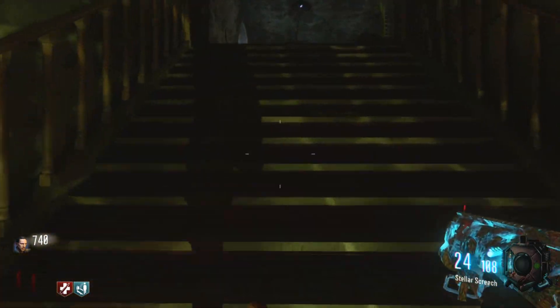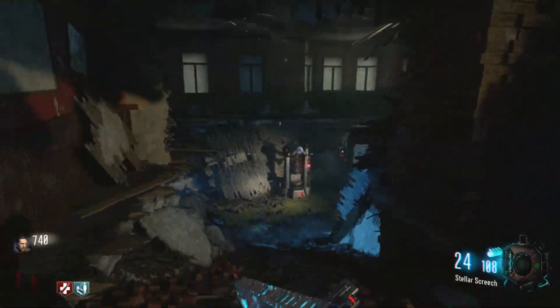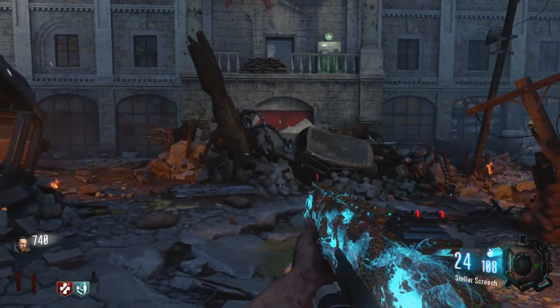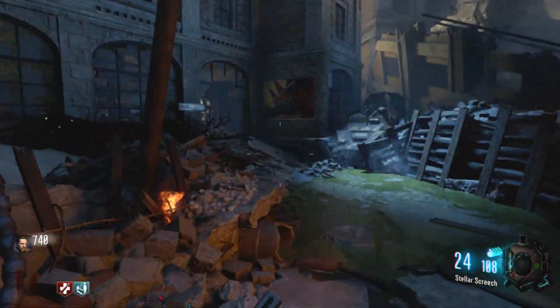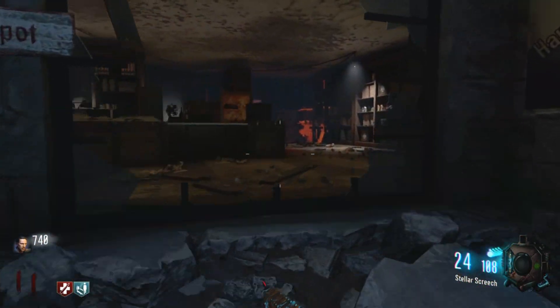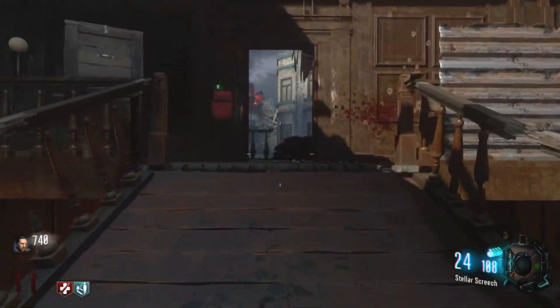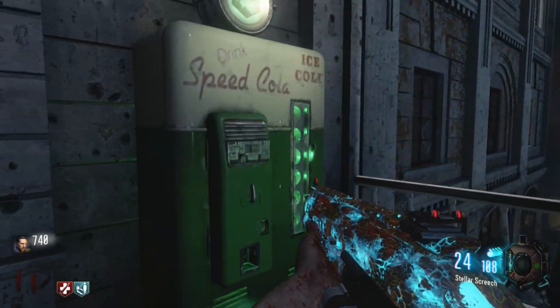This one can easily be missed. From the bunker, head up the staircase opposite Mule Kick and head down the alleyway in the middle of the three directions you can go at the top of the staircase. You'll spot Sleight of Hand on the balcony — this is a supply depot. Open this building, go to the big staircase, walk all the way up it, and on your left will be Sleight of Hand.